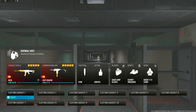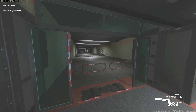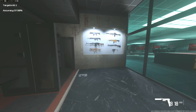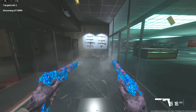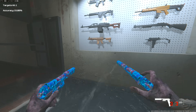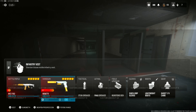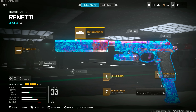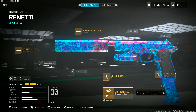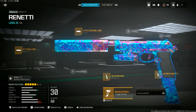For the secondary with the MTZ-762, we threw on the Akimbo Renettis. It can go up to 10 meters, but good luck trying to use it any further than that. Movement and hip fire controls are pretty good. I'm really excited to try this on day one. Attachments: FT Steelfire Muzzle, X10 Sidearm L400 Laser, Akimbo Attachment, 30-round mag, and the Bruin Trigger Express.